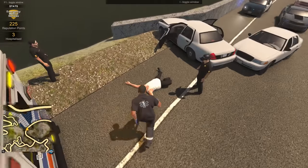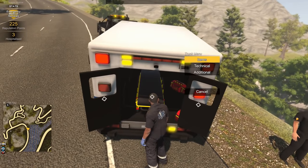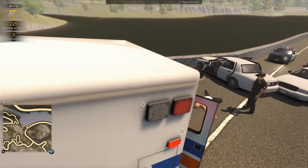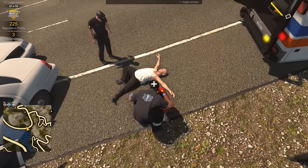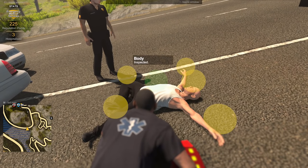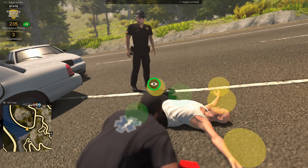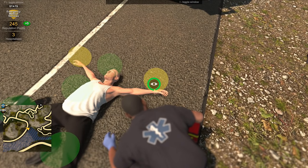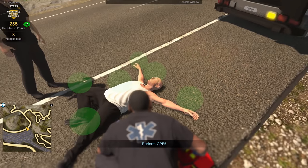We might have to use the defibrillator on them, just depending on what his status is. So we're gonna do an inspection here — might have to remove his clothes too. I believe that's a new option as well for EMS. Perform CPR.